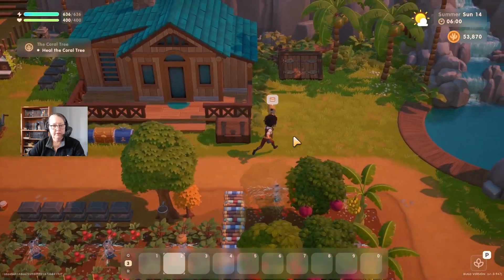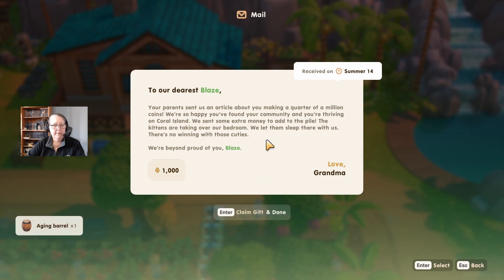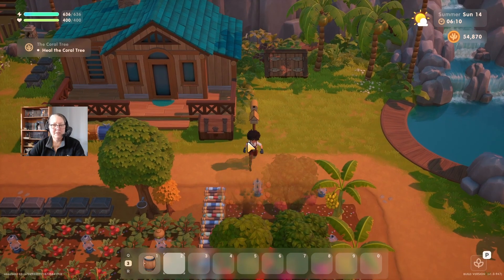I have letters - let me check. You're now an advanced farmer - great job sprout. My last gift to you is a blueprint for an aging barrel. Place items in the aging barrel to produce aged artisan products - these yield the most products though they do require some time to mature. Wow, thanks Jeff! To our dearest Blaze - your parents sent us an article about you making a quarter of a million coins. We're so happy you found your community and you're thriving on Coral Island. The kittens are taking over our bedroom - we're beyond proud of you Blaze. That is so sweet!